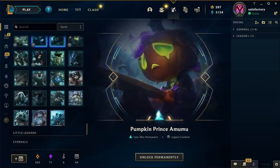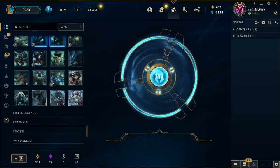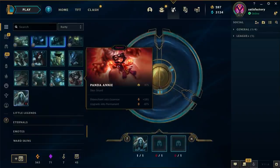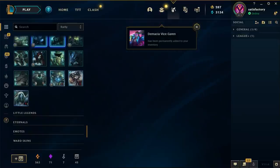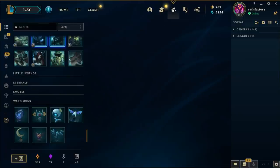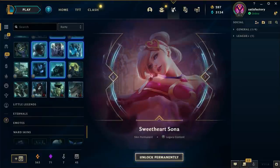I'm gonna reroll those, or unlock those hextech chests. Pumpkin Prince Amumu - that's a cool little skin. Sadly Amumu just isn't played in Season 11 at all. Mecha Aurelion Sol, Mecha Aurelion Sol - I reckon that's a 1350 RP skin.